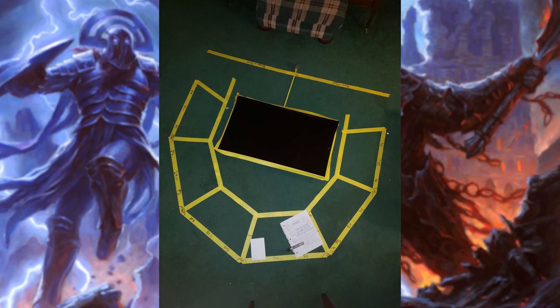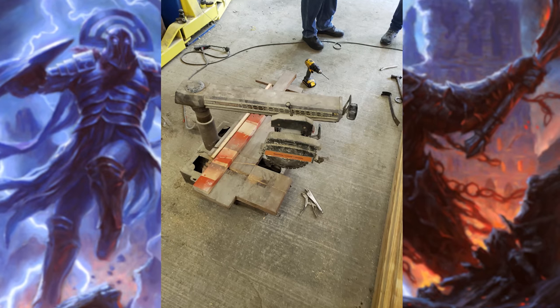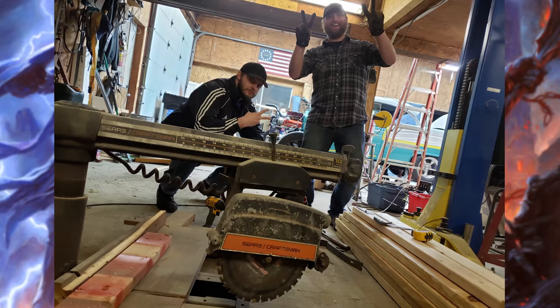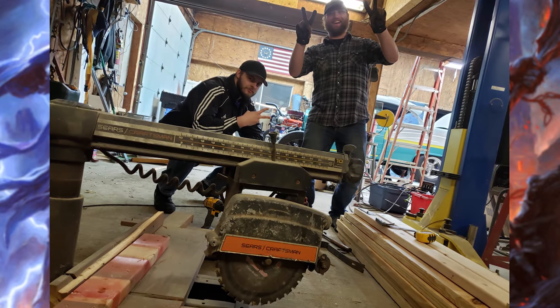We knew the table wasn't going to be longer than six and a half feet in any direction, which was a perfect fit for the room. With that, we went to work buying and cutting the wood. We made our initial cuts with an incredibly old table saw — seriously, this thing goes back to the 60s — but it was perfect for the small angled cuts we needed. Michael, Nate, and my dad were a huge help during this entire process.